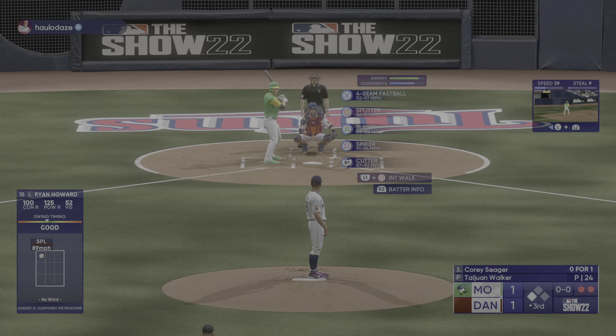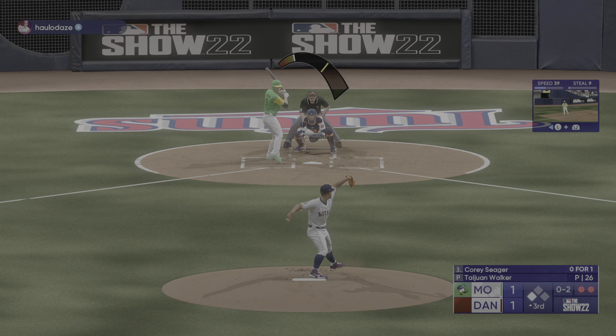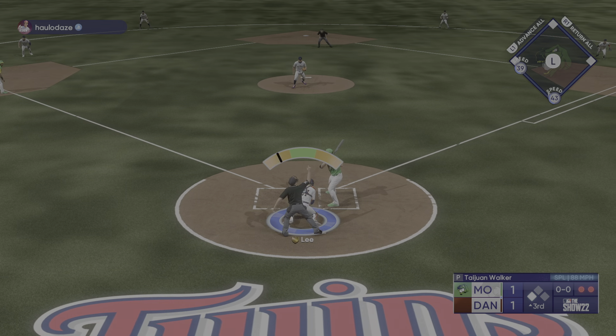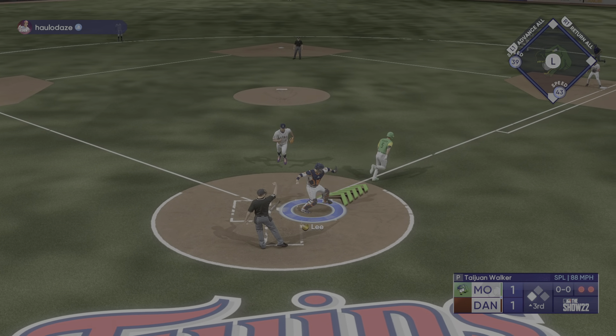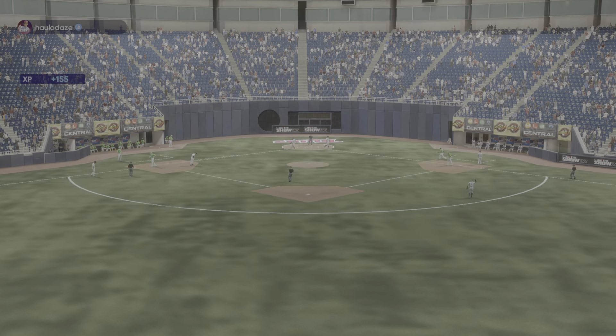Throw cut off to third — this is going to be a two-out triple. Now it's Corey Seager — he's over one. First offering fouled off. Howard on third with two out. Another foul ball. They check the swing — rolls over to the pitcher and that inning ends, stopping the bleeding.